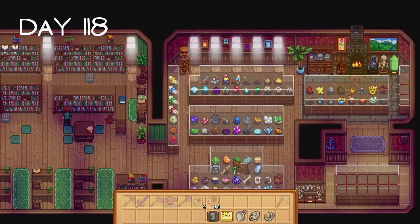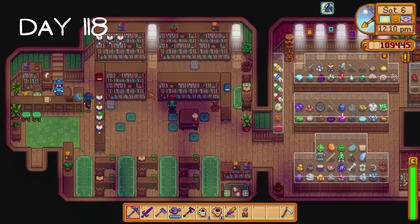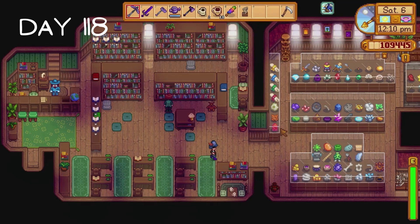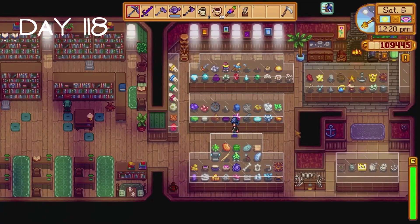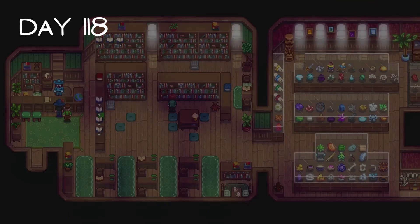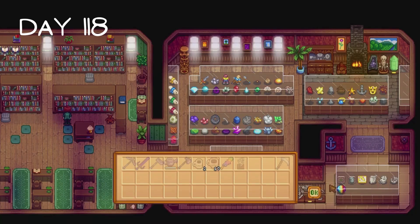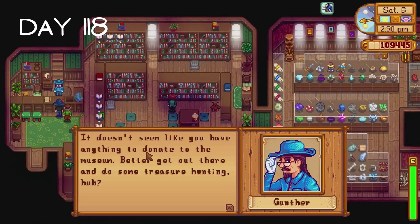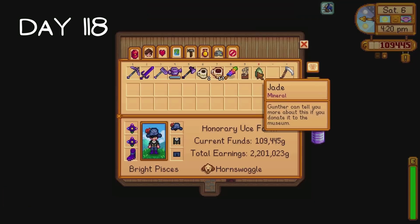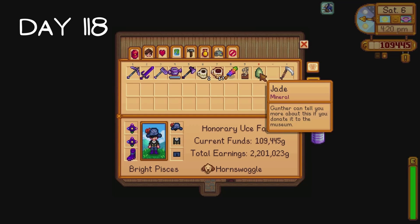On day 118 I decide it's time to complete the museum collection. I collect the artifacts I kept in my chest, donate them and nothing happens - I'm missing something. It took me about a minute but I realised we don't have a prismatic shard in our museum collection. I collect one from my storage shed and donate it, but nothing happens again. I then collect a jade from my crystallarium and realise this is what we haven't donated. I kept my first jade so I could put it in the crystallarium, then I kept any more jades I found so I could trade them in for staircases.